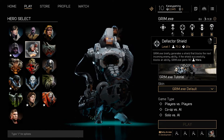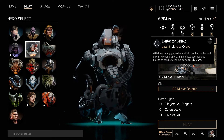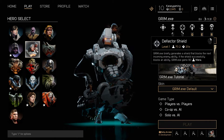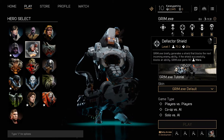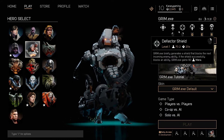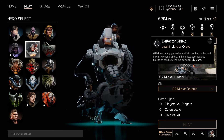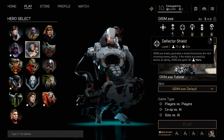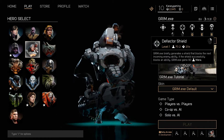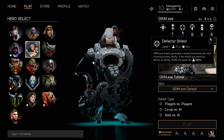The next one is a Deflector Shield. This is something that I don't personally use, just because it kind of sucks. The shield lasts about a second, and what it does is it briefly generates a shield that blocks the next incoming enemy ability. If the shield successfully blocks an ability, Grimm.exe gains 90 mana. So it's okay against people's ultimates, maybe, unless you're facing Gideon or something like that, where his ultimate is a toggle thing for a few seconds — in which case it would suck.